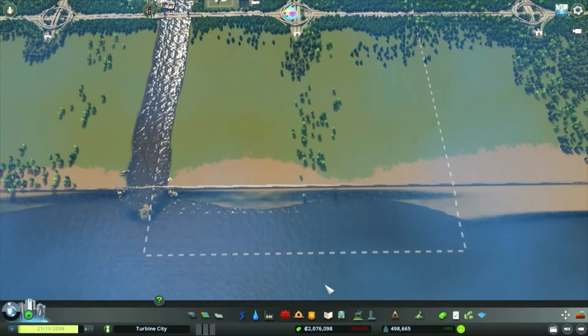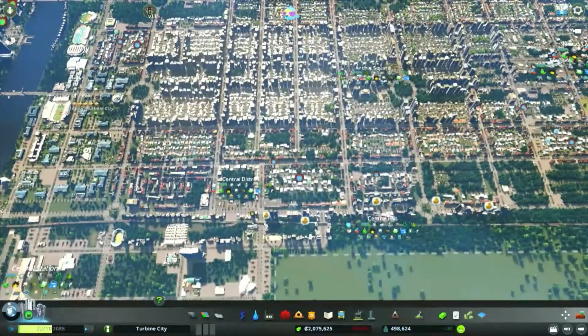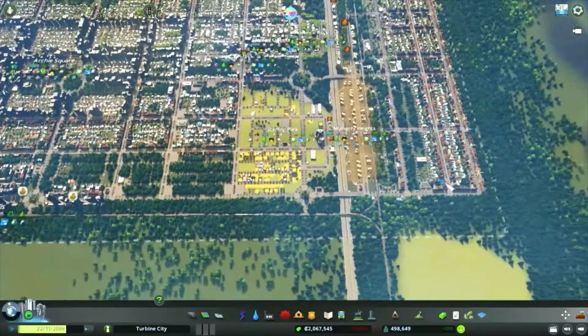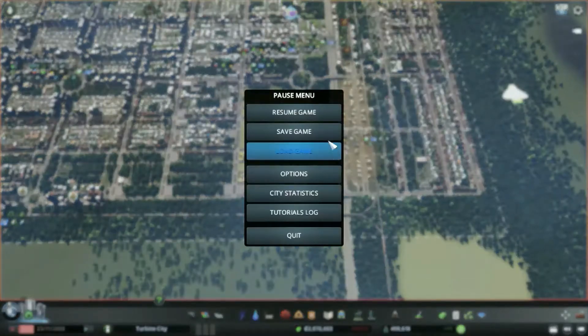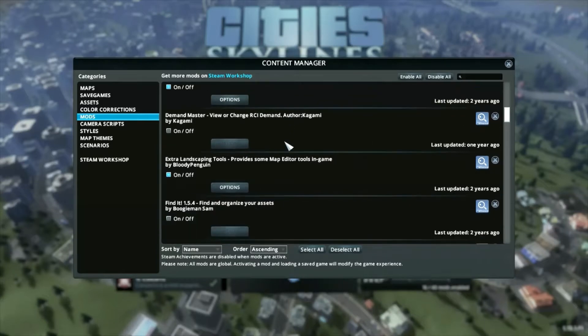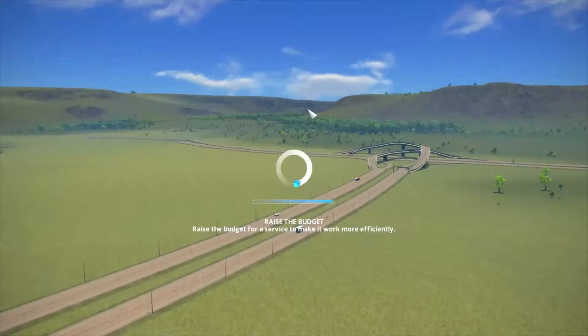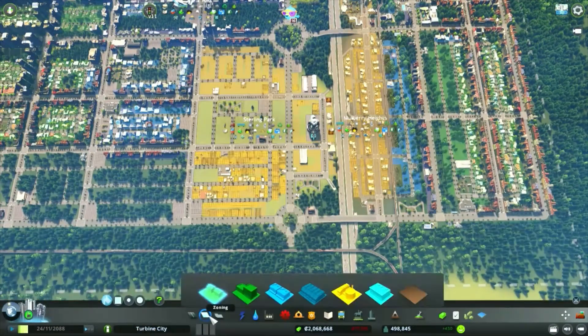So we'll get a bit of terraforming done, get a quay set up so we can place in the harbour buildings, get the road network set up and connected to everything else. Maybe get Demand Master on just to fill up Stirling Park so we can definitely get over the 5,000 squares. We'll drop down a save, then turn on Demand Master — maybe just turn the industrial by itself all the way up just to get a boost and get the industrial buildings in, if that carries us over the limit.